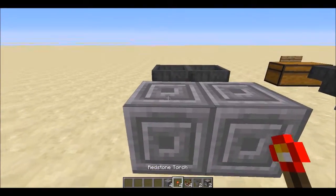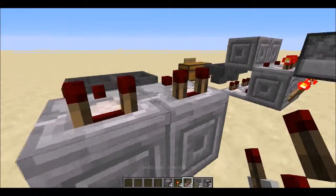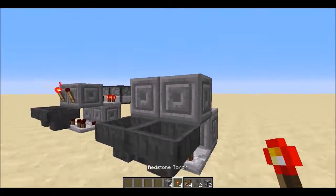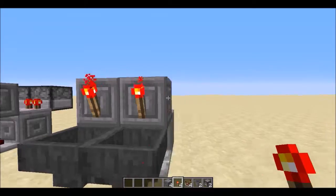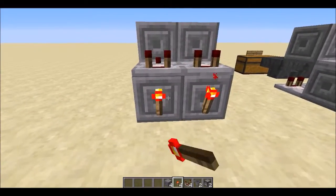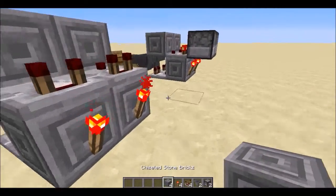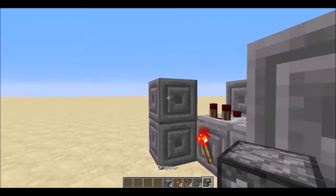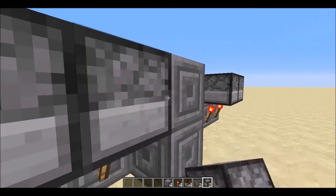Then you're going to want to place some comparators facing this way on top of here. Then you're going to want blocks on top of these comparators and two redstone torches right here. Now you're going to place some redstone torches on the end of this — and now the most difficult part of this is just placing this right here. Like I said, it's really easy.